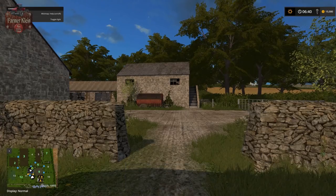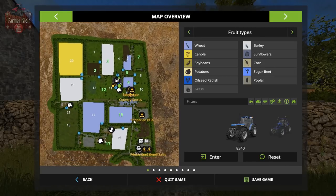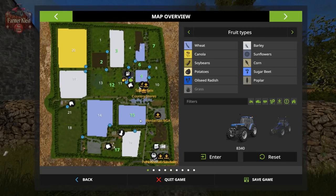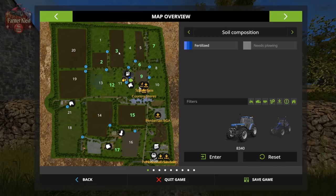Here we are. Let's take a look at the map itself - as you can see it is a rather small affair but quite detailed with quite an interesting field layout. We start by owning fields 2, 3, 7, 9, 12, and 17.